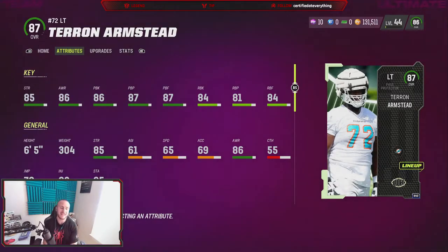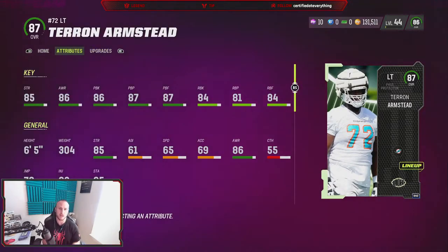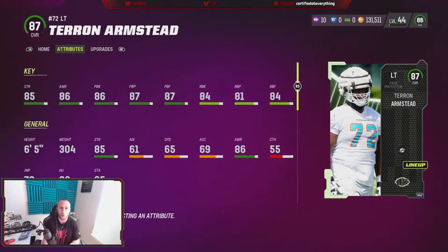Now if you like to run, this is not the best left tackle, but he's still going to be serviceable. He's got 84 run blocking. Just a side note - if you wanted to use the strategy item Pave the Way, this does grant additional run blocking attributes, but it's only to right tackles, right guards, and centers. You cannot change Teron Armstead's position from left tackle to right tackle, so Pave the Way is going to do no good. You can get some of his pass blocking attributes up a little bit more if you grab the Iron Wall strategy item - that's good for left and right tackles.